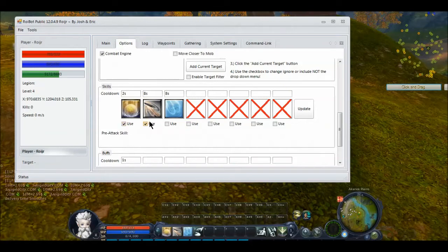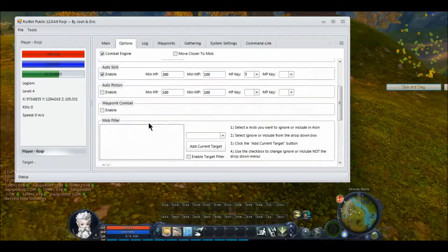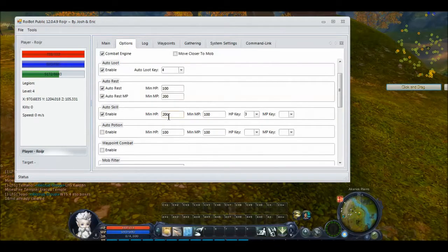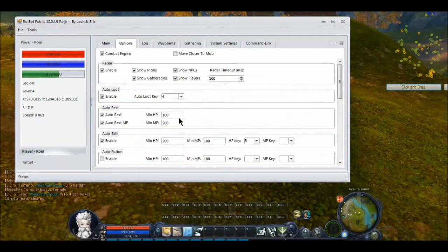Every 600 seconds it'll use the buff. In combat, it'll use Smite and my other skill. When my health falls below 200 it'll use my healing light — which is the auto skill right here — and then when my health falls below 100 it will rest, and when my MP falls below 200 it will rest, and whenever it kills a mob it will automatically loot that mob. So that's everything we need to do right here, other than the waypoint combat, which we're going to come back to.